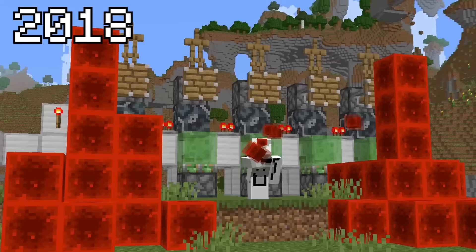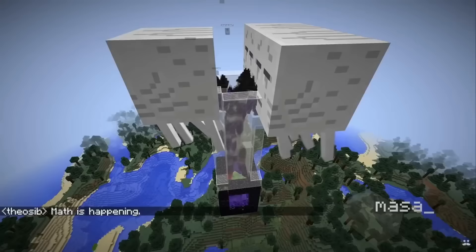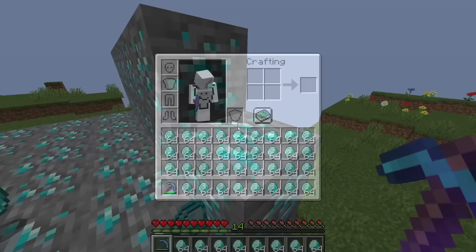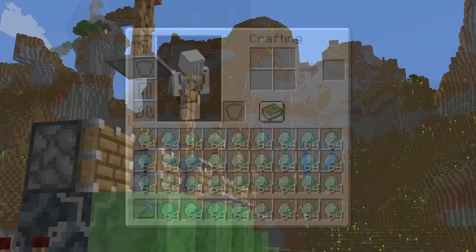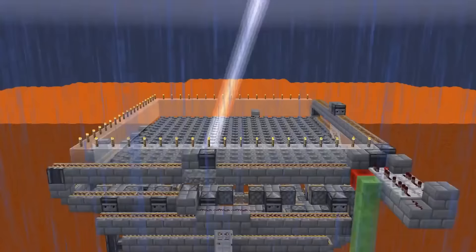Going into 2018, the community started to push Minecraft to its absolute limits with new discoveries and techniques. One group of players figured out how to manipulate Minecraft's RNG to control things such as turning on and off the weather, causing hundreds more mobs to spawn than usual, and even making it so every time you mined an ore with a fortune pickaxe, you would get the maximum amount of drops. This sparked some of the craziest Minecraft inventions ever made, such as Prototech's Lightning Farm, which manipulates not only the weather but hundreds of skeleton horsemen into spawning every single minute.